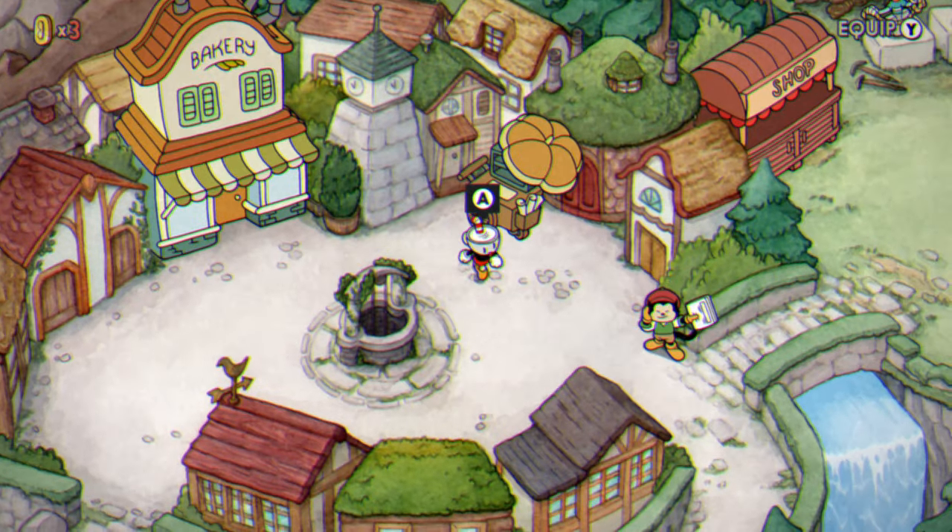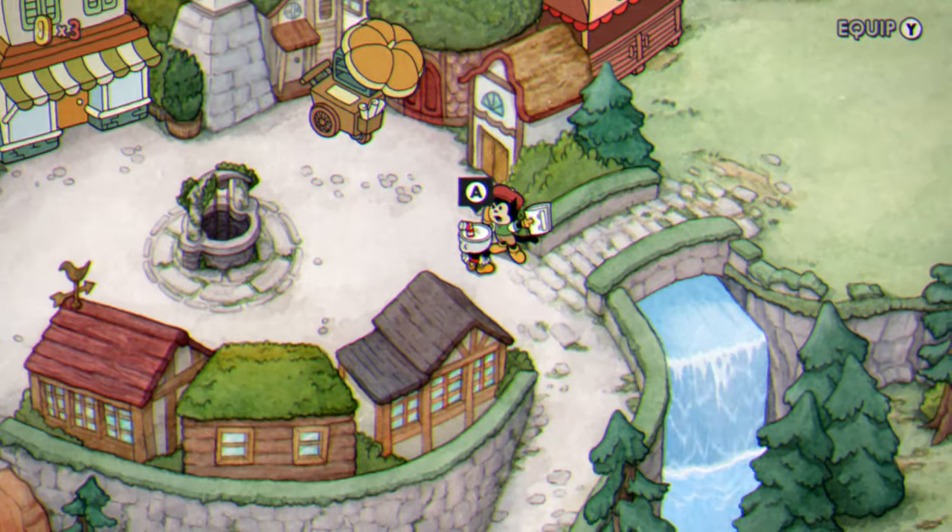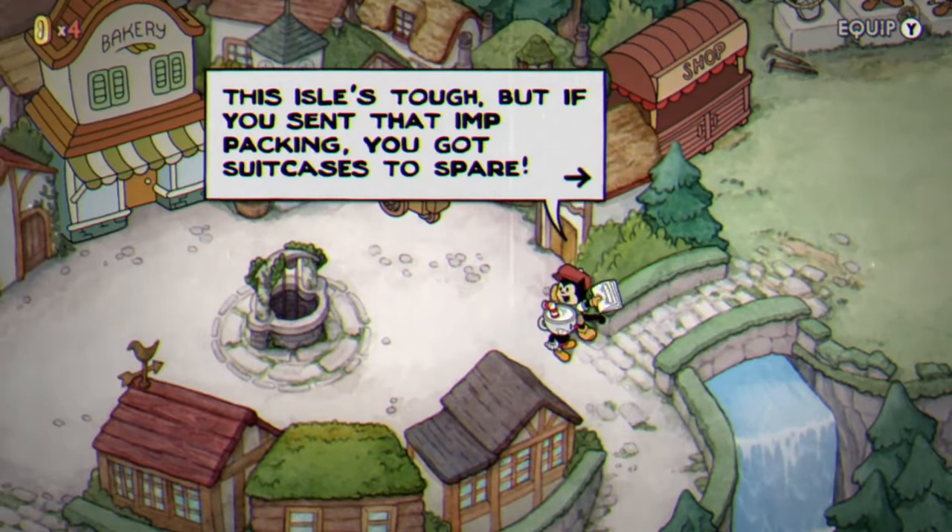Next up, on the island for the Overworld, only if you've completed the main game, you can talk to this newspaper boy, and they will thank you for your service clearing the islands of bad guys, and they will reward you with three gold coins.